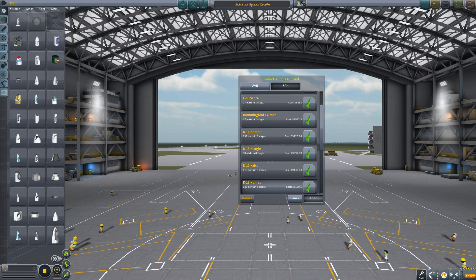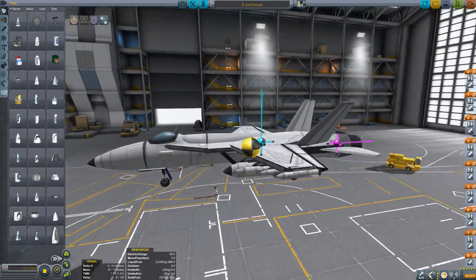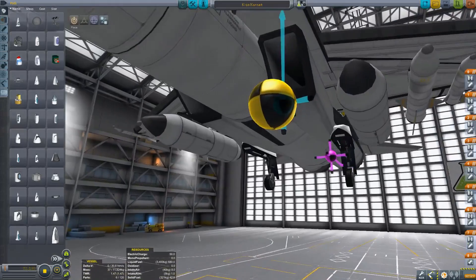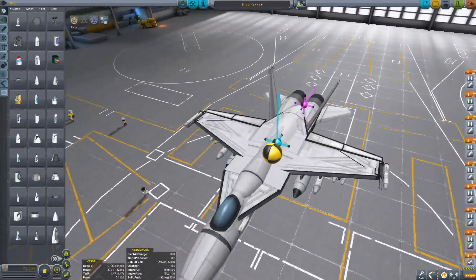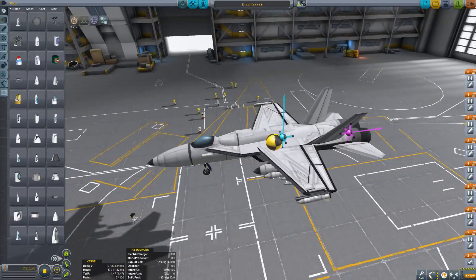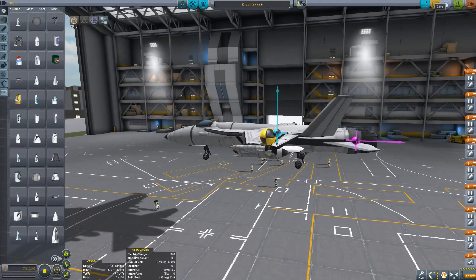Once it loads — come on, load! — this is by WhatGuy05, and it has little tweak-scaled stock weaponry, which is pretty cool. It's designed to be like an F-18, and I think it does a pretty good job of that. It looks pretty good. Let's give it a fly.